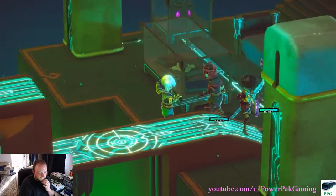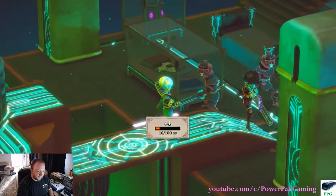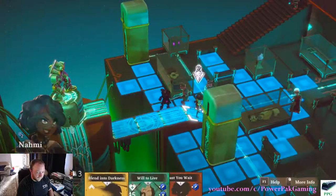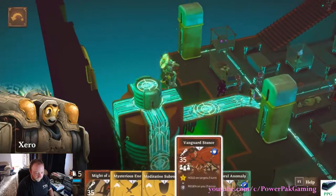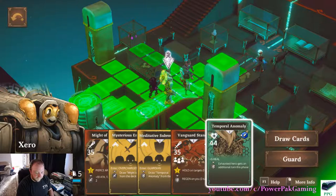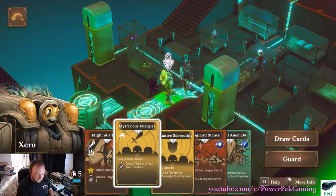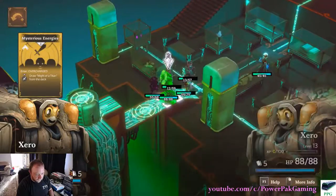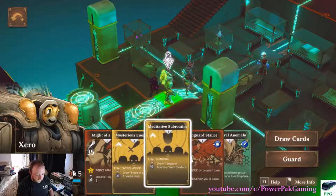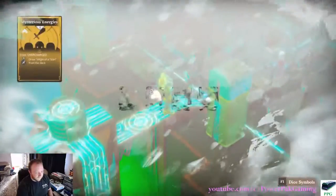I'm going to do eruption to hit both of them. Draw a card. 45-44, that's fine. They're not going to discard anything. I know the camera angles are kind of off — I'm trying to get it to where it looks good, but I can't go up or down apparently. Let's see what he can do. Guard stance, hold on targets. Temporal anomaly — exhaust your hero, gets an additional turn in this phase. Pierce armor. Serious energies. Enter overcharge. Enter guardian. I see — so I get bonuses if I go into these modes.